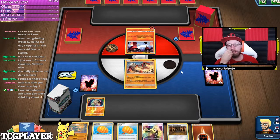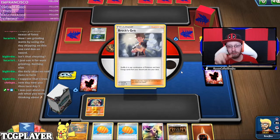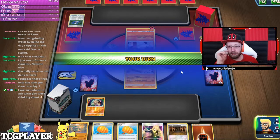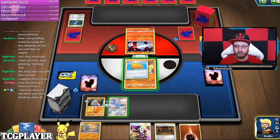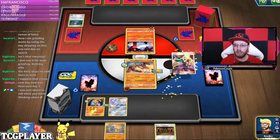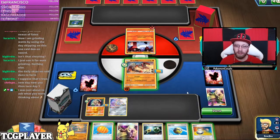That might be an interesting matchup, so what I'm gonna try to do is put Big Charms on both Groudon and Baltoy. Shrine isn't needed right now. We got a Jirachi, so I'm playing Big Charm on Groudon just in case, and an energy as well — because I don't know what I'm gonna get from Cynthia, but even one or two energies would be great.